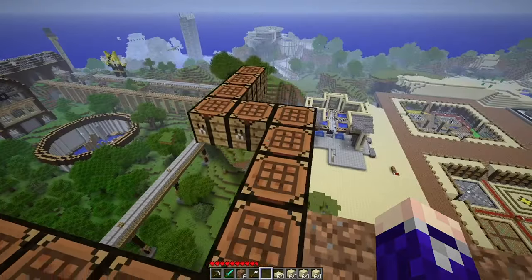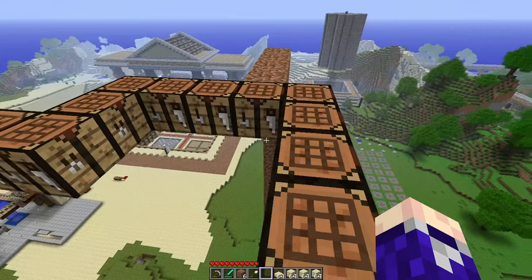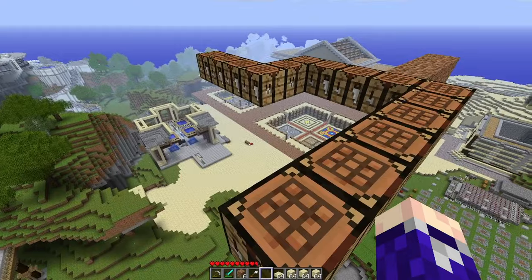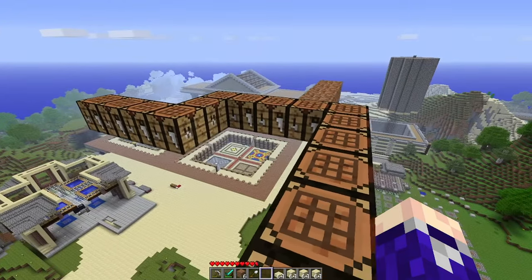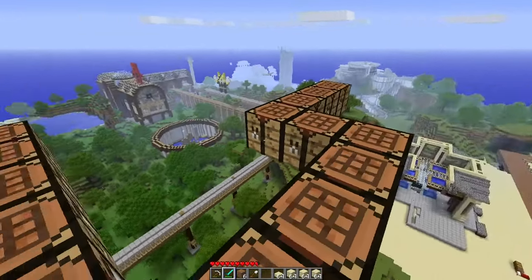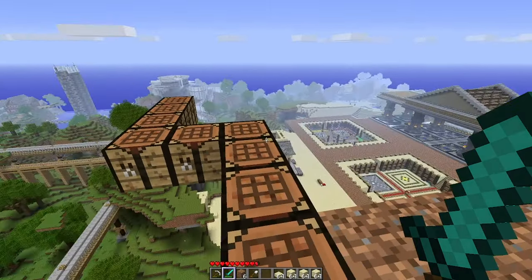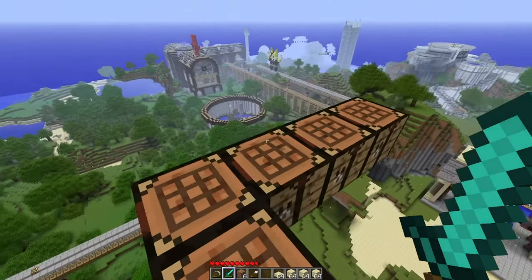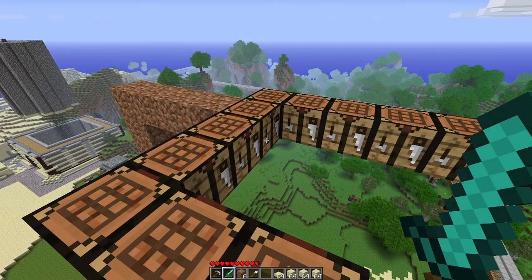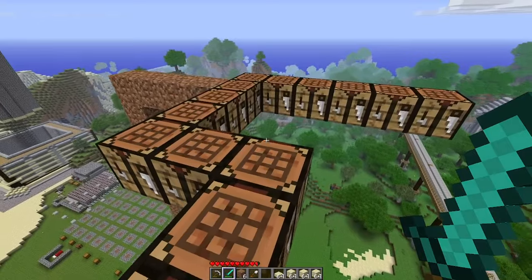You guys may be wondering what this random assortment of crafting tables in the sky is. It's been here for ages and no one's actually pointed it out before, but it's been in a lot of videos, kind of randomly in the sky. This is from ages ago. I went through Ryan's base and replaced all of his crafting tables with pumpkins - or maybe I just stole them, I can't remember.